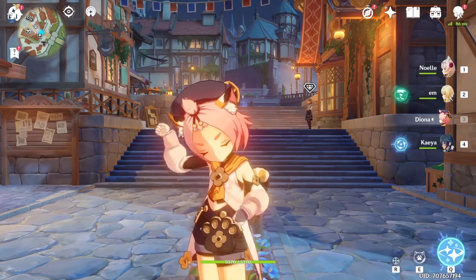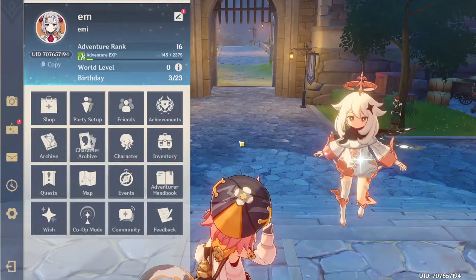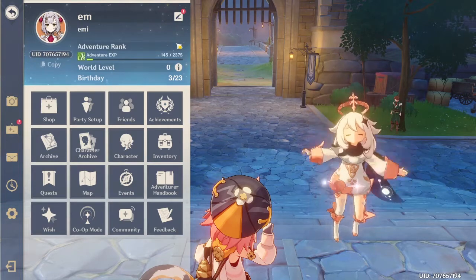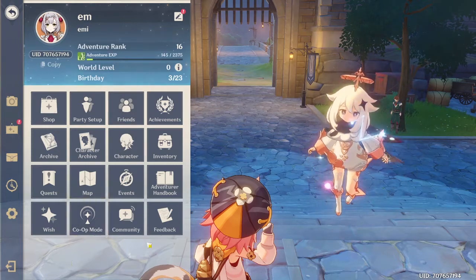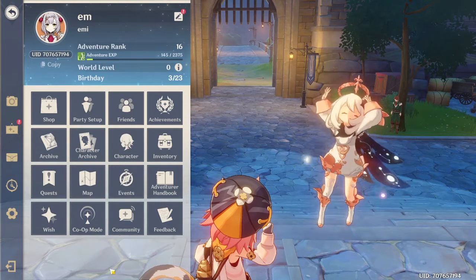So if you didn't know, Genshin Impact has an overall sort of level system. If you press the escape bar on your keyboard, it'll come up with this tab and as you can see adventure rank here. Now as you can see I'm adventure rank 16, which is actually the rank you need to be able to access co-op mode. As you can see there's a little button where I can play with friends.